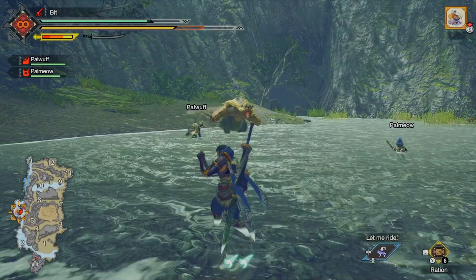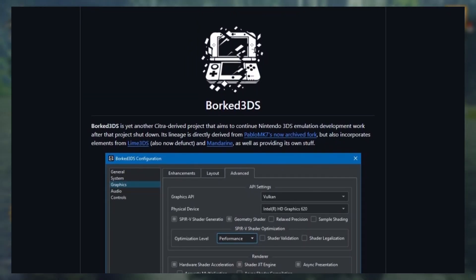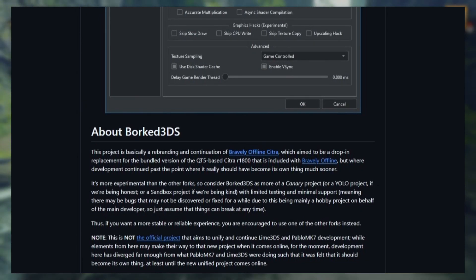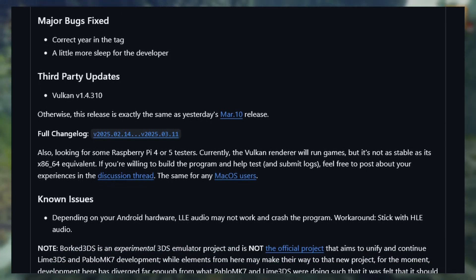Another 3DS emulator got updated — Bork 3DS. This project is also derived from Citra, directly from Pablo MK7, with some elements from Lime 3DS and Mandarin. The latest release is now available and if you're interested, the link will be provided below.